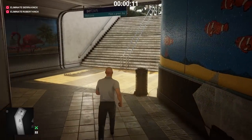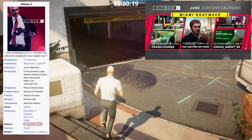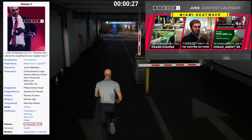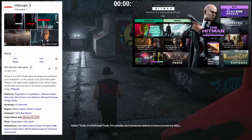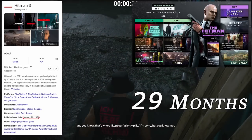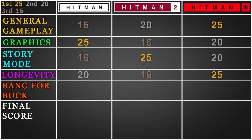Hitman 2 would launch on the 13th of November 2018, and the game would be supported with new patches and content all the way until June 11th, 2020, where the very last elusive target, The Undying Returns, would come back for one final time — a total of 20 months of support. Hitman 3 launched on the 20th of January 2021 and has been supported more or less till now, with scheduled content until the end of May — so in total, Hitman 3 has been supported for 29 months and counting. I believe the support will continue at least until the end of the year, so we will beat Hitman 2016. For that reason, I'm going to give Hitman 3 the 25 points, then 20 points for Hitman 2016, and 16 points for Hitman 2.